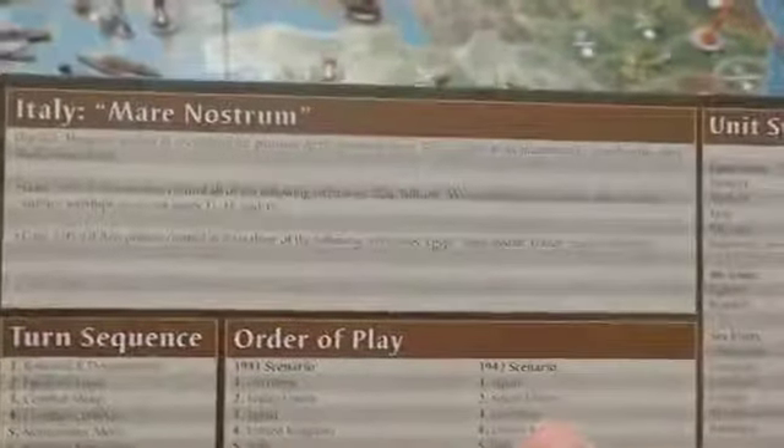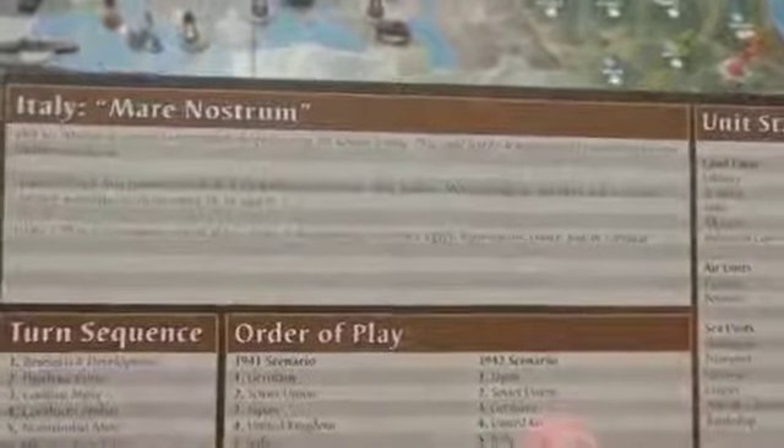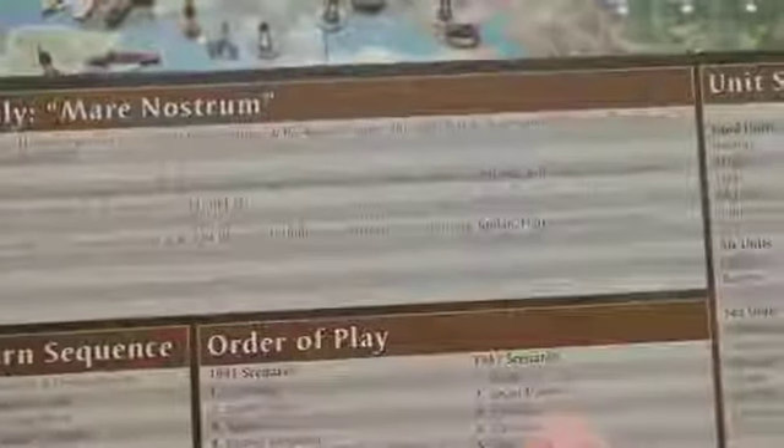Italy now makes $12, but they get both of their bonuses. They own Italy, the Balkans, Morocco, Algeria, and Libya, and there are no enemy warships in the Mediterranean. They own three of the following: Egypt, France, and Gibraltar — just has to be three of the four. So they get an extra $10, meaning they'll get $22 total. I'll take a 10 and two ones and give that to Italy.